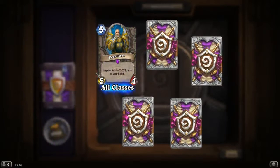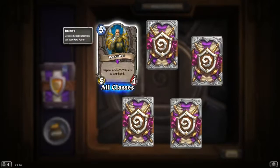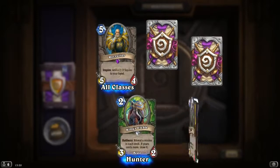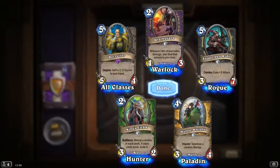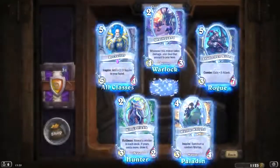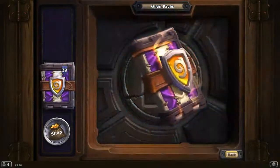Recruiter and Spyro: add a 2/2 squire to your hand. That's quite interesting. Another Murloc Knight. Radguard. And a Shadowpan Rider. We already have all of those — but no worries, there's another 30 packs left.